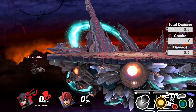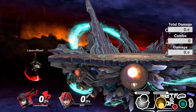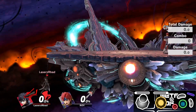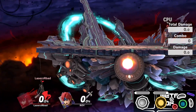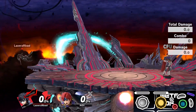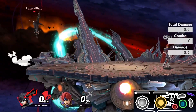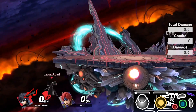Speaking of turnaround guns, going off stage and doing a turnaround gun into an aerial can be a great way to get stage spikes against characters that like to scrape the side of the stage when recovering. Drop zone turnaround guns off the ledge can also be a great way to snipe out jumps and then gimp your opponent so they have nothing but their up B to try and recover with. This one is a little bit more risky, but of course there are applications where it's actually very useful.